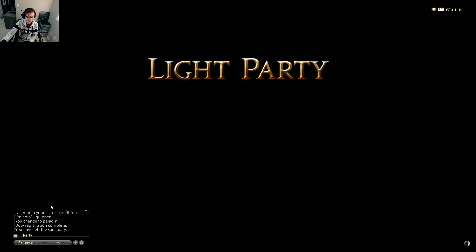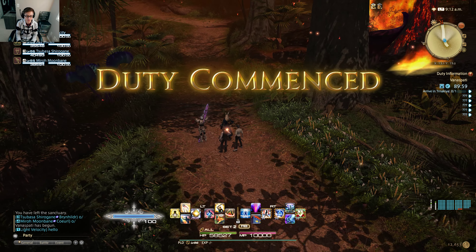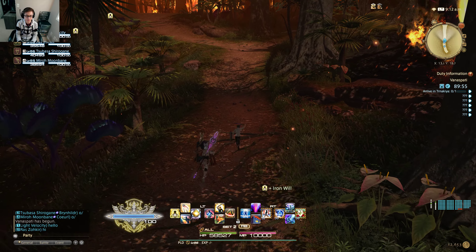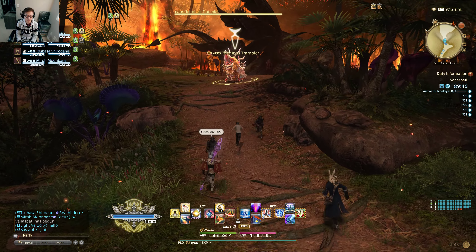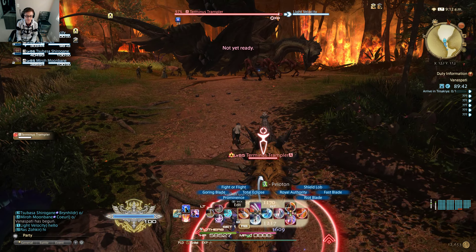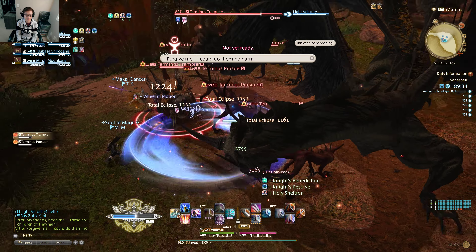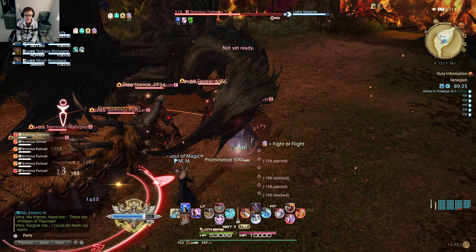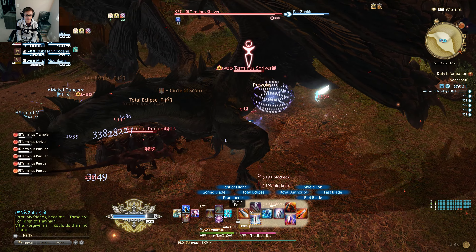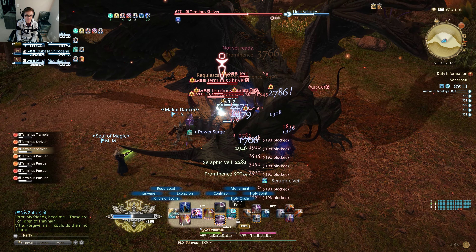Here is the chat box where I can talk with the other three players. This is actually one of the dungeons in Endwalker. I'm going to put on my tank stance and here we go. We have a Scholar as the healer, a Dragoon, and a Machinist. It's not hard to play as a tank, and I think Paladin is one of the best tanks right now.